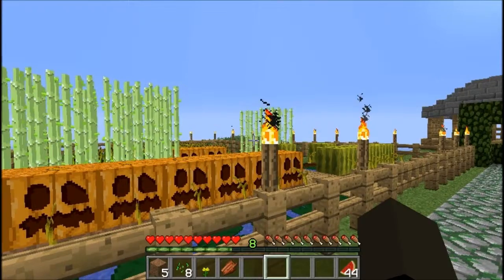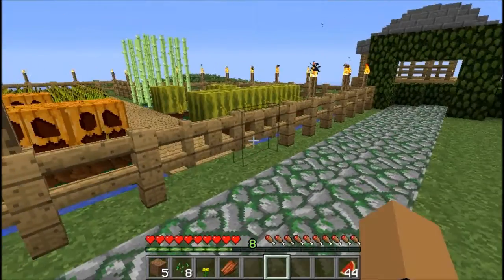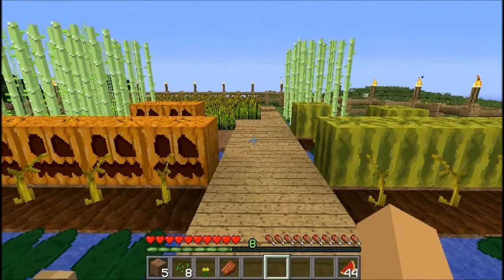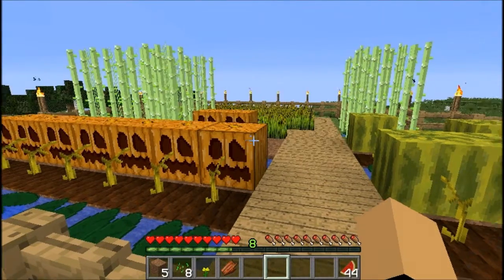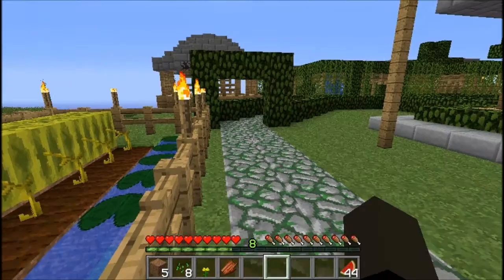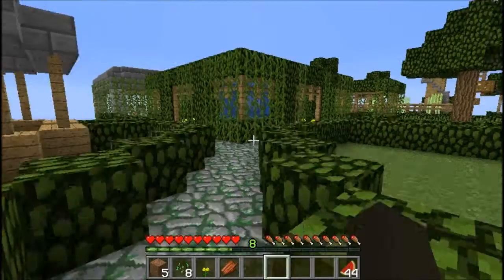I actually got far to work on my computer now. This is our little garden — we got the wheat, the watermelon, the pumpkins, and the sugar cane. Then we got a little farm there. Let's go through here. Oh man, this is really bad, well it wasn't as bad as the last one I tried to make.